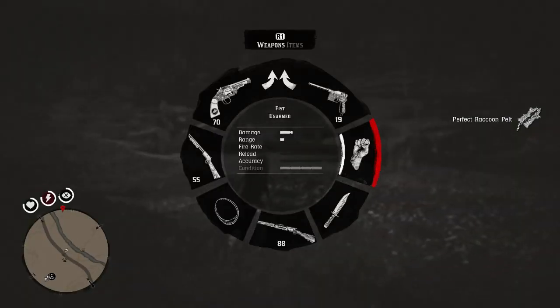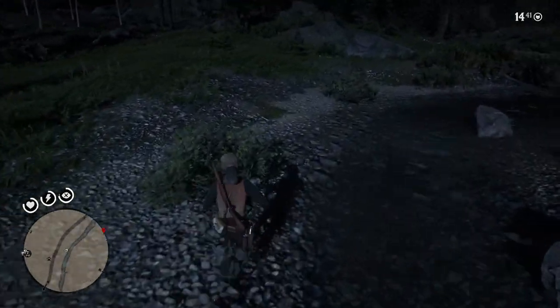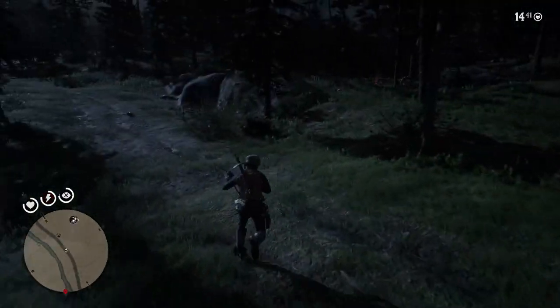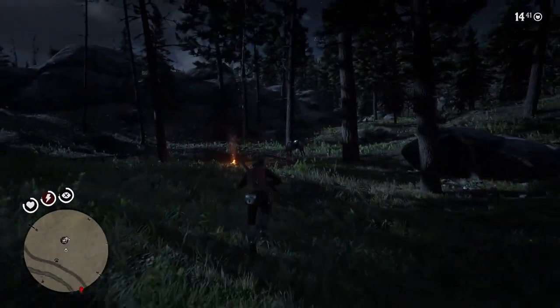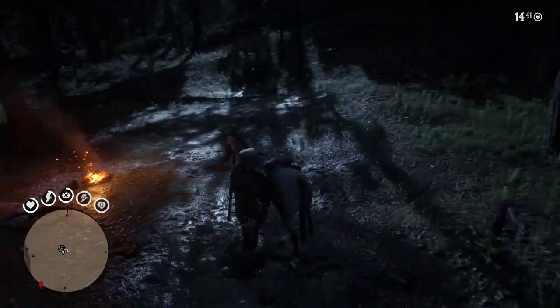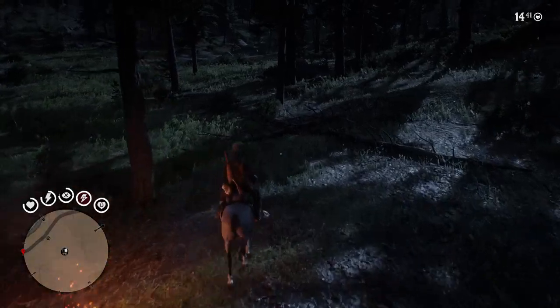So that's the first thing you can do to kind of guarantee yourself a raccoon. If you do that enough — obviously you can't sleep too often in the game because after a while it says you've slept too much and you have to wait. But that's option number one. If that raccoon isn't there, then head back to your horse and jump on — we're going to go around looking. If one is there and you only need one, then happy days. But let's go and have a look around.